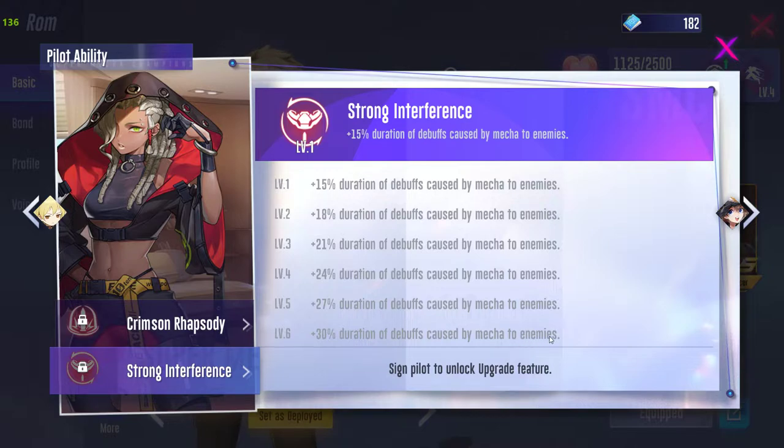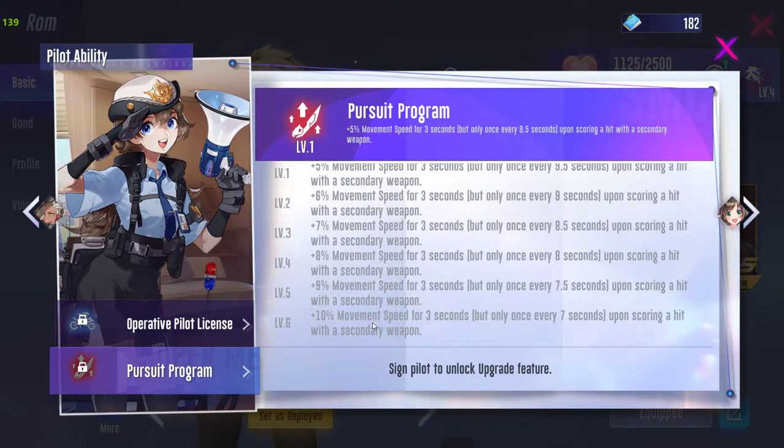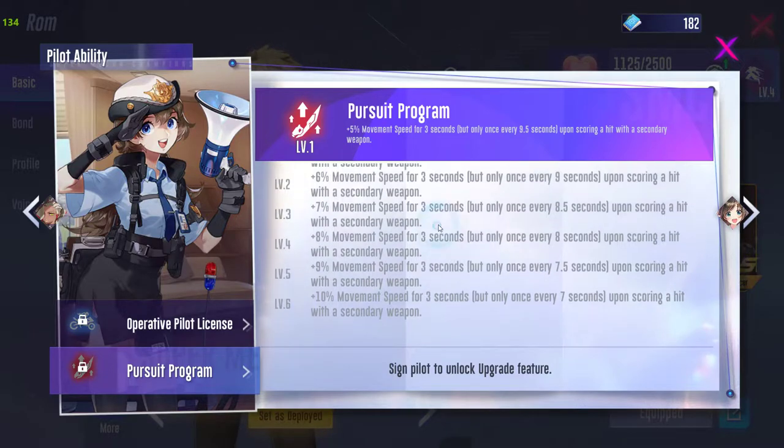One skill doesn't work here because there is no debuffing — no extra lightning or fire damage dealing happening to the enemy. Another skill gives 10 percent more movement speed for only three seconds with a seven-second cooldown and can only be activated using the secondary weapon — it is too restrictive and not the best choice.